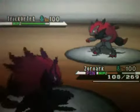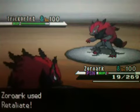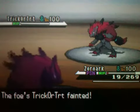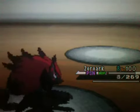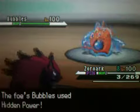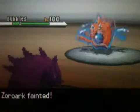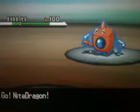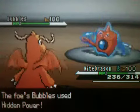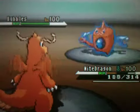I send in my own Zoroark and he goes for Night Daze, which almost knocks me out. I go for Retaliate and knock him out. Now I have this last Pokemon which is about to faint — there's no way it'll live against Bubbles. It's basically one-on-one right now. I was really scared of what typing his Hidden Power was. He's Choice Scarfed so he's going to be faster. Please don't be ice. Please don't be ice. It's ice. So basically he won the game.